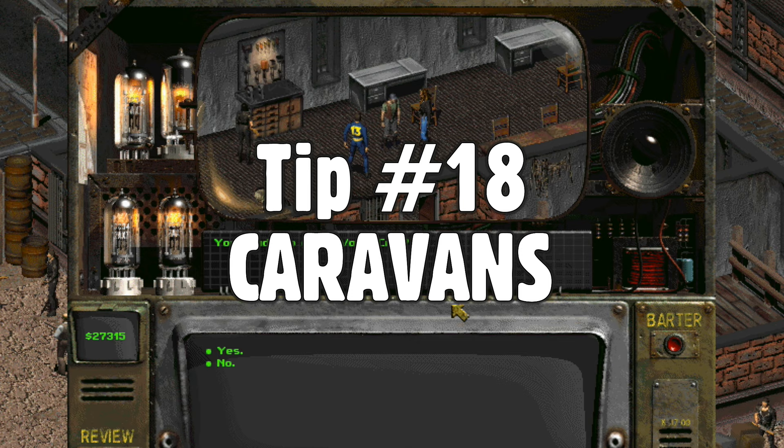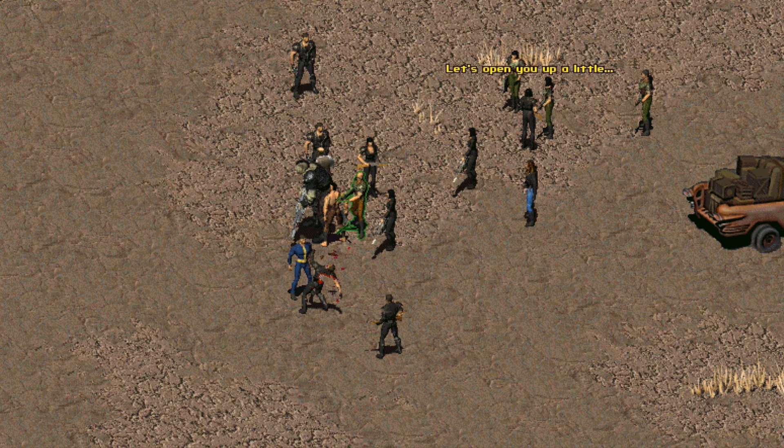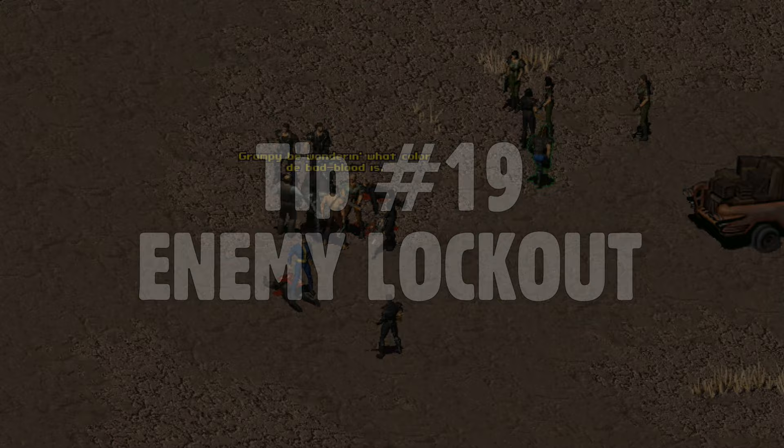Caravans are a great way to travel between cities before you have the Highwayman. You'll get protection, potentially some great loot to use or sell, and lots of experience. Some of these caravans are quite buggy, however, so be sure to save your game before you start the trip and use a separate slot for saving during the encounters. If anything happens to the caravan leader, that caravan can no longer be used in future trips.